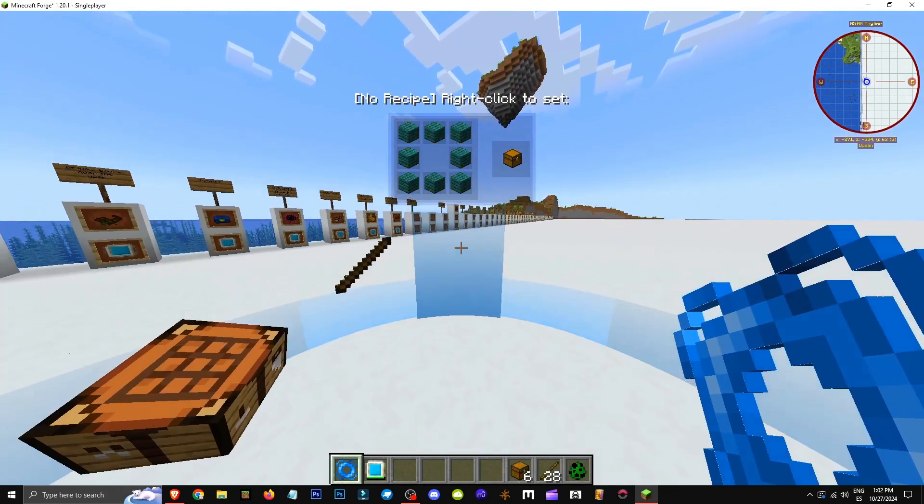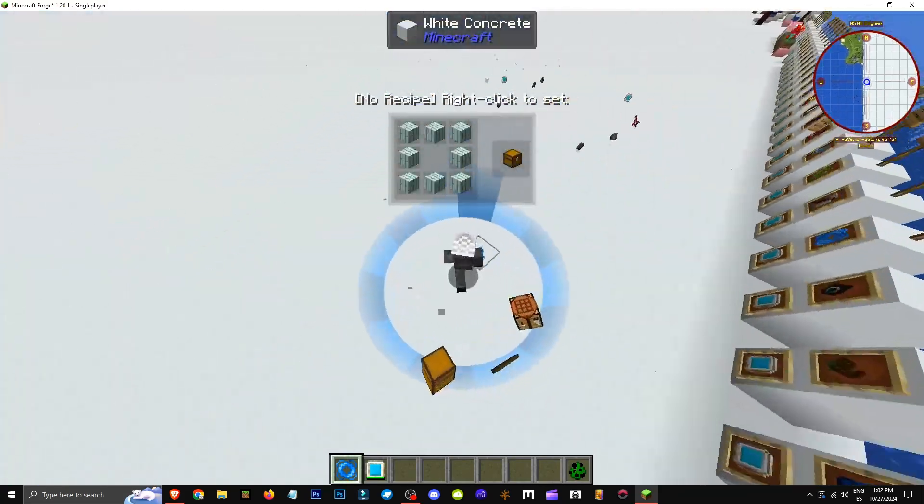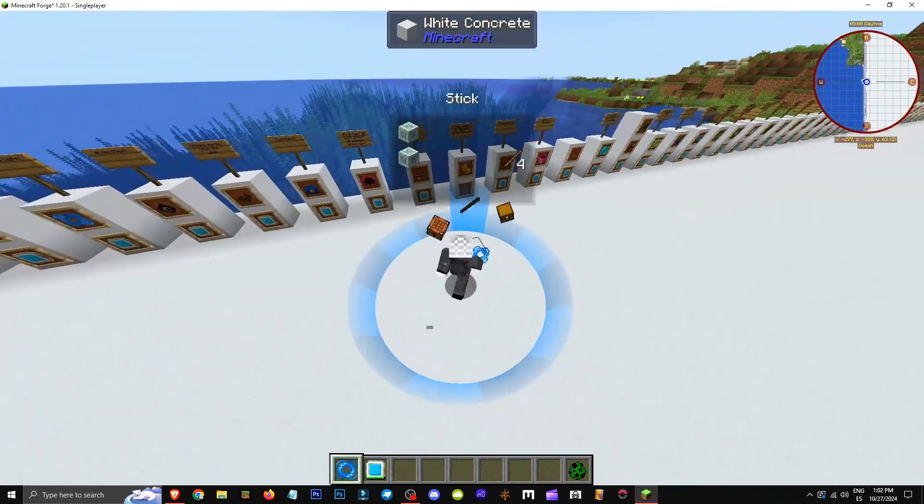To remove it, I just crouch and delete it. So yeah, that's what the assembly halo does — it's a portable way to craft. I'd like to see Minecraft add features like this. I know they're very mod-like, but they're interesting.